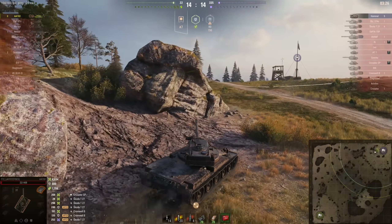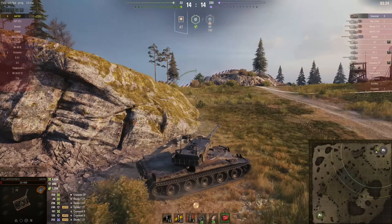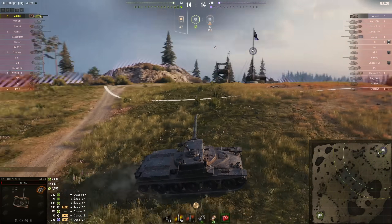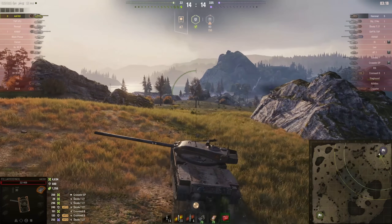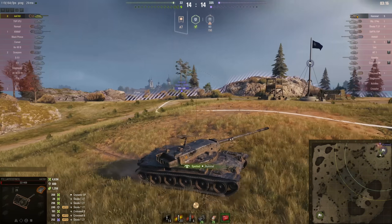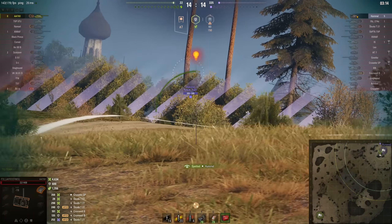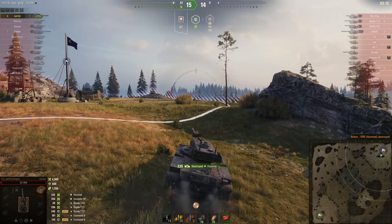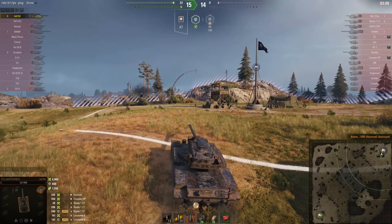There are three avenues of approach to this cap circle, which means there's a 33.3 recurring percent chance that the Hummel is going to be looking the right way. And the Hummel IS looking the right way - but thanks to the terrain, the two of them can only see the barest fraction of each other. And by some miracle, that shot actually connected.